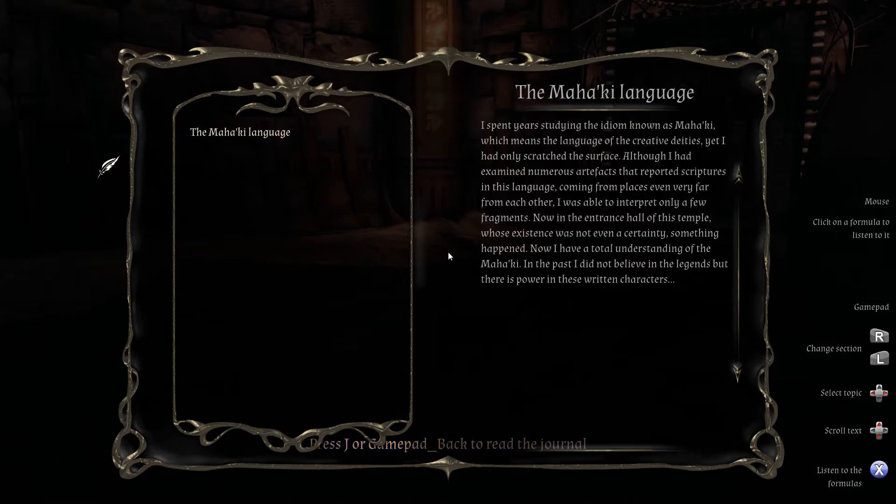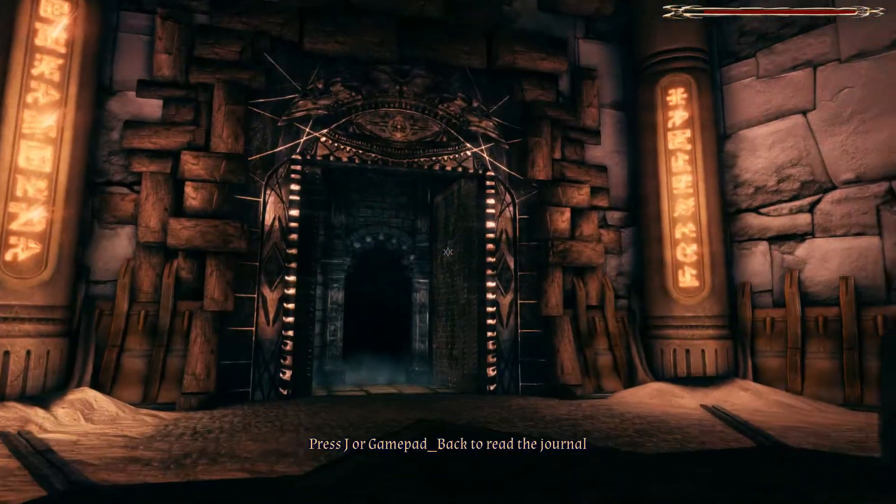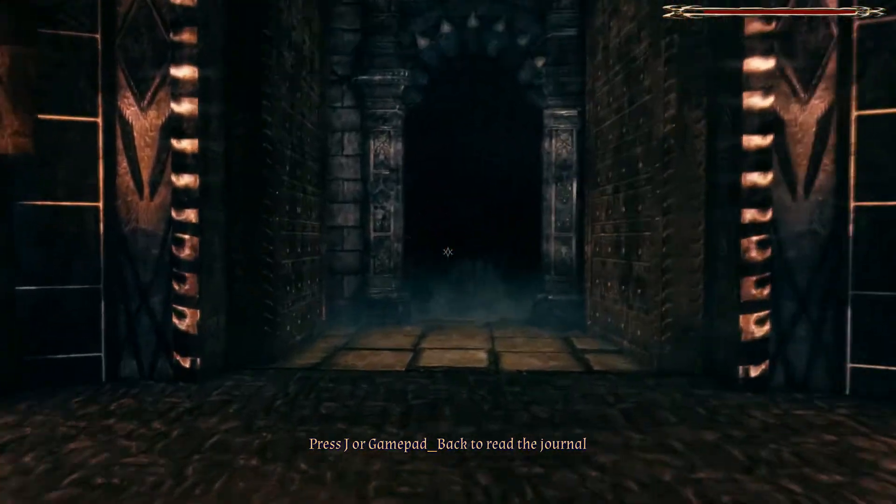The Mahaki language. I spent years studying the idiom known as Mahaki, which means the language of the creative deities, yet I had only scratched the surface. Although I examined numerous artifacts with scriptures in this language from places very far apart, I was able to interpret only a few fragments. Now, in the entrance hall of this temple, something happened — I have a total understanding of the Mahaki. In the past I did not believe in the legends, but there is power in these written characters.